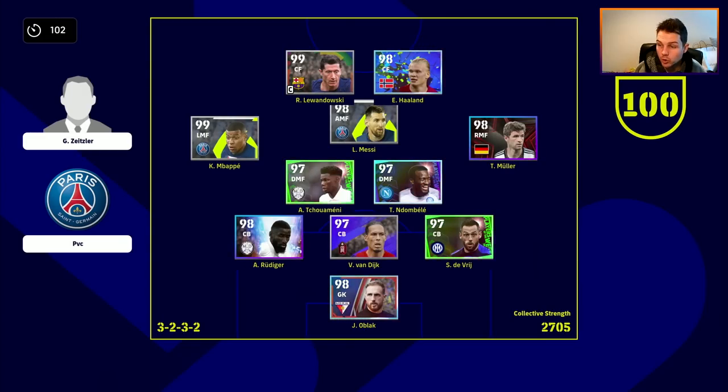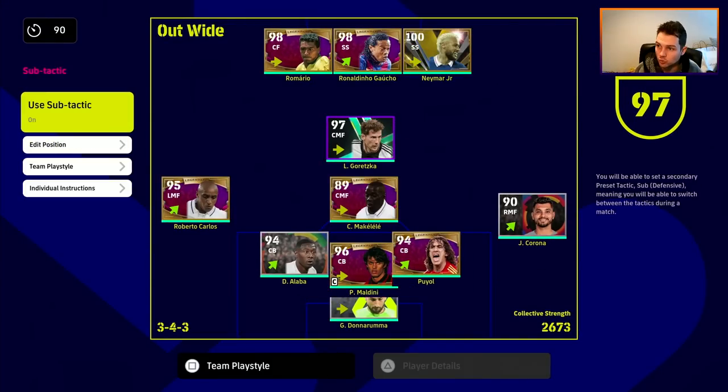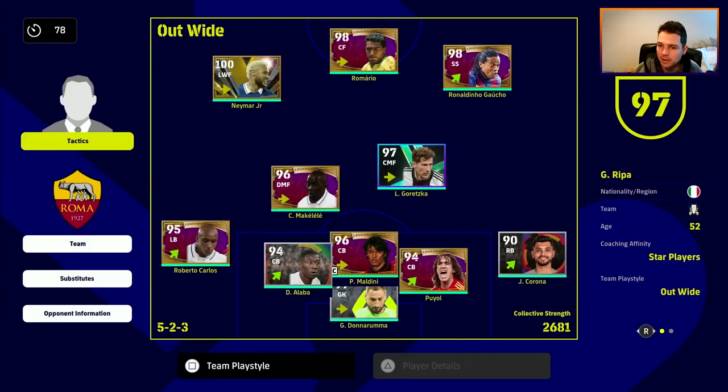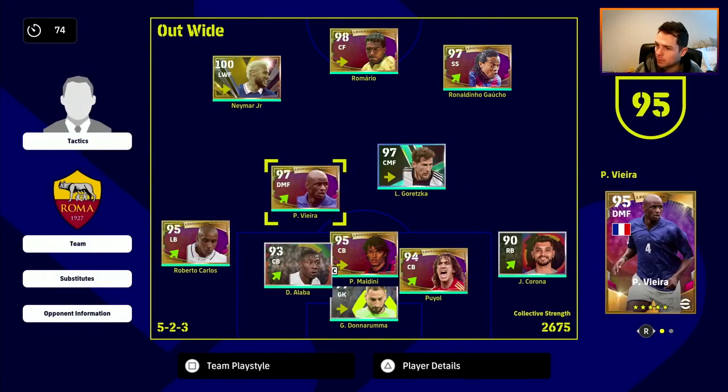We're back into another match, coming up against another 3-5-2 formation. I think this is a very good formation — it's very similar to the one I'm using as my sub tactic, just a little bit reversed. I've got the 3 meta up front, using Neymar as a winger manually, and then your left back and right back as wing backs. It's going to be a tough game — Paddy V is up, we'll bring Paddy V in.